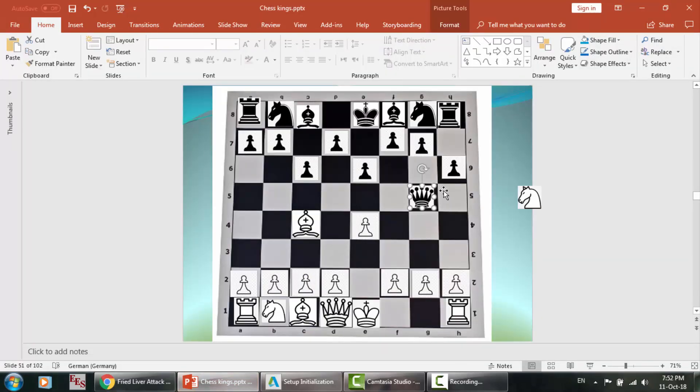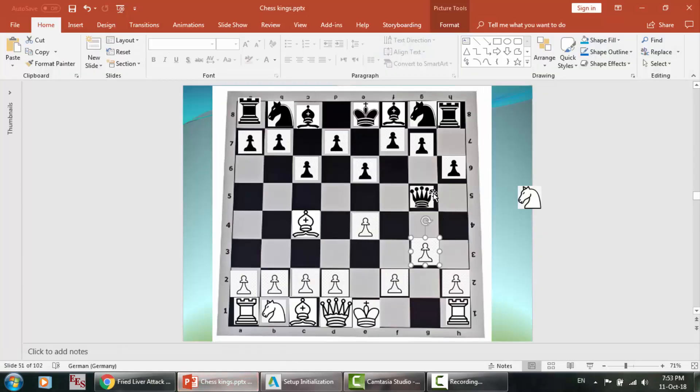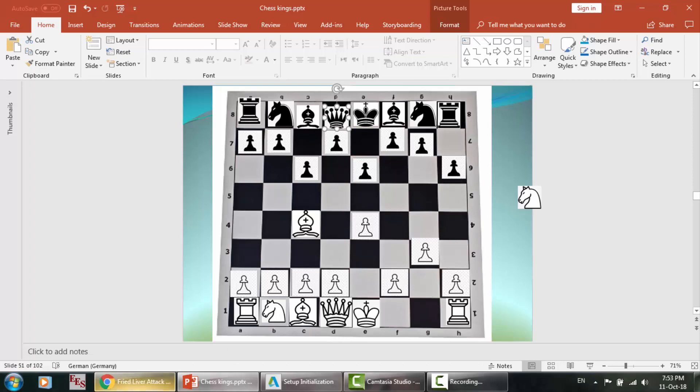White captured the piece, but white has just lost a knight. Now he's trying to make something else — he may play this to prevent the attack from here.